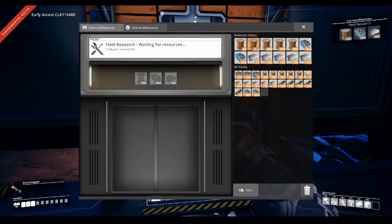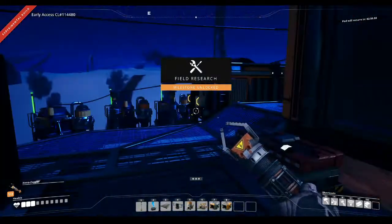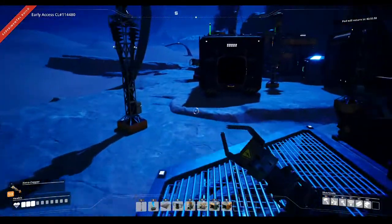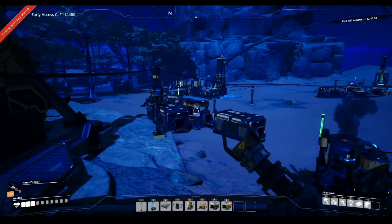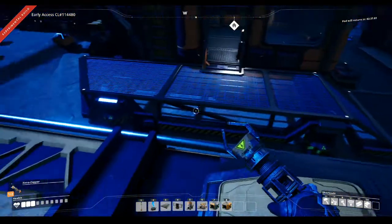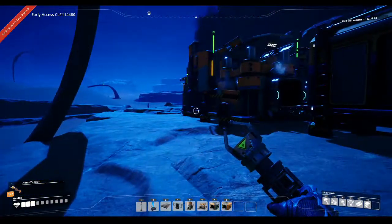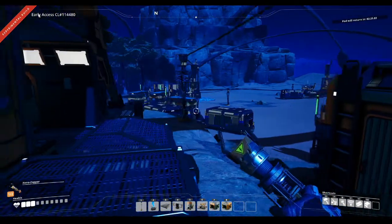First of all I want to get the MAM research started because I have the stuff. I want to unlock underclocking because with biomass I need to underclock my machines so I'm using less power. If I underclock my machines by half I'm using one third of the power, so technically I can have two machines with the same output as one machine at two thirds of the cost of power. That's what I need - I need to conserve my power.